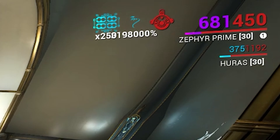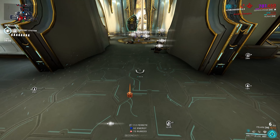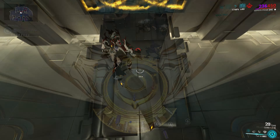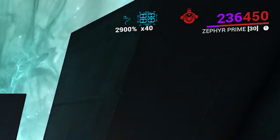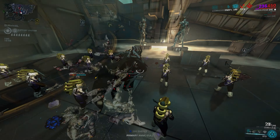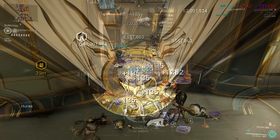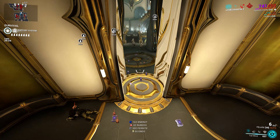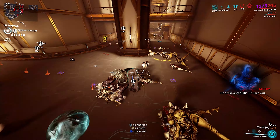I can't even read how much damage multiplier I have anymore because the numbers just overlap with the other buffs. As long as you don't stand on the ground for more than two seconds, you can keep the buff forever — not even entering nullifier bubbles can cancel your buff. In just 10 minutes I was able to ramp up her damage from 4,000 to 200 million damage per cast. The enemy scaling can't even keep up with your scaling anymore.